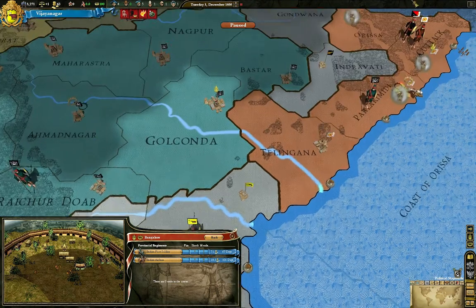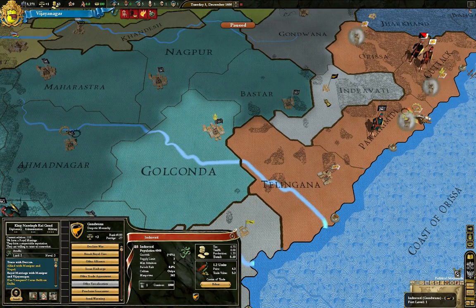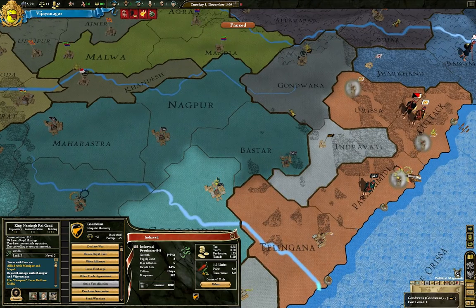So they're not just going to die for nothing. And it went back into my main treasury. There's a powerful royal marriage offer from Gondwana here, so I'm going to go ahead and accept that because they may be a good future ally to continue my war with the Khan.